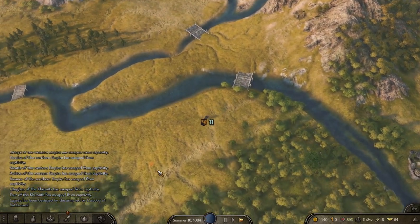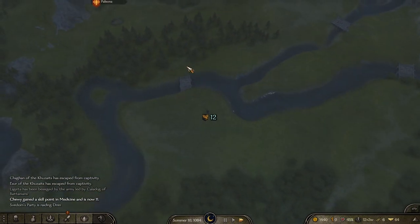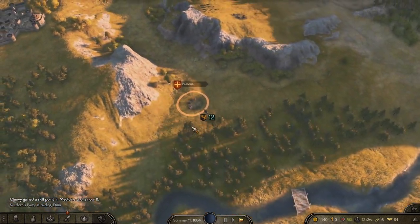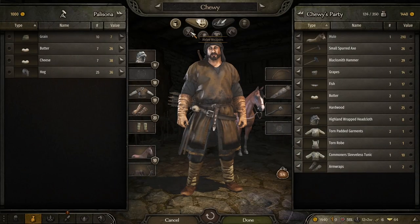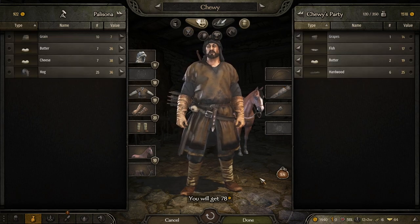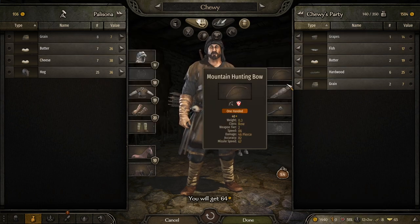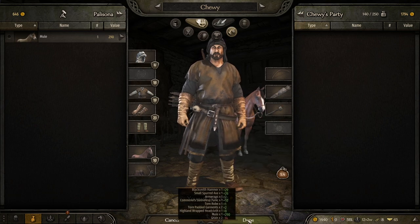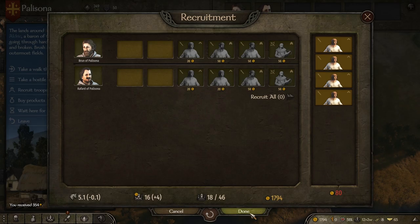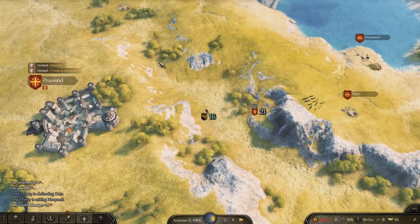We find a couple more looter groups. They're probably going to run since we have one more man than them. We lose them sadly, then make our rounds of Vlandia. We pick up some grain — could use more food. We sell the mule, we don't think we need it anymore, recruit some more troops, and off we go looking for more looters to kill.